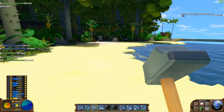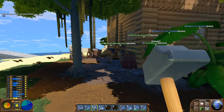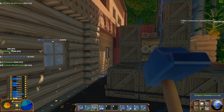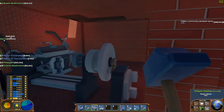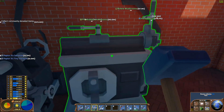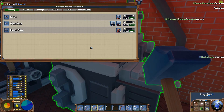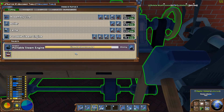Good afternoon ladies and gentlemen. RaptX here with GoodCleanGamingRx and today we are back in Greyman's world on the ECO. I was able to get the shaper finished last night and so I've constructed the gears that we needed and we are now working on the portable steam engine.